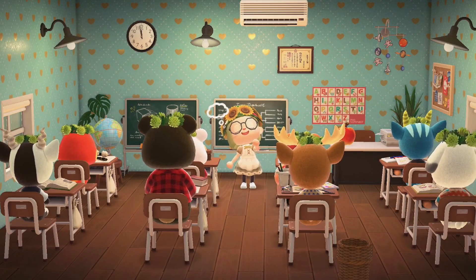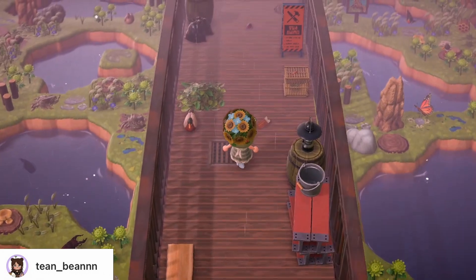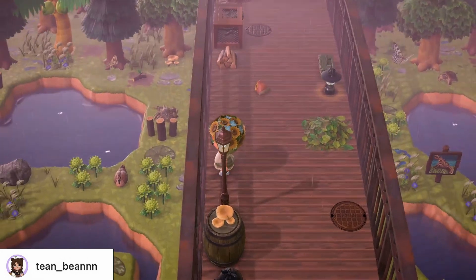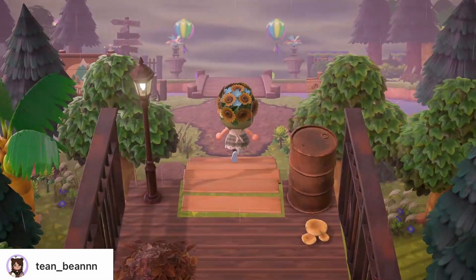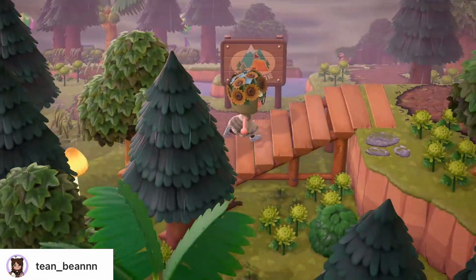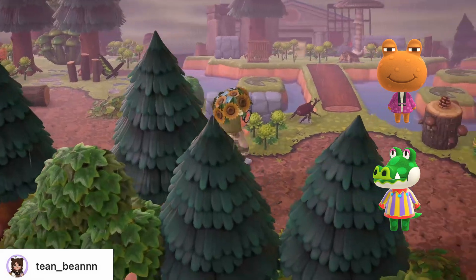The next theme is swamp core — a theme that Tina, aka Teen Bean, really put her name on. A swamp, per definition, is a forested wetland, so both land and water play an important role. One of the most important aspects for this kind of island is lots and lots of waterscaping. Key colors are mainly brown and green, as you're really trying to create that muddy aesthetic. Items I saw most on Tina's island were bug models, fishing items and fishing equipment, and lots of brown wooden furniture like barrels and log furniture. For villagers, all the alligators as well as frogs are probably perfect for this theme.